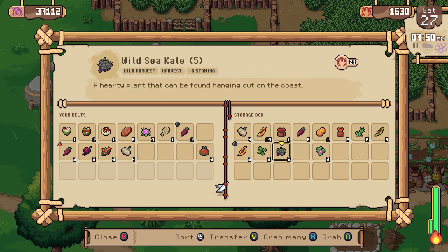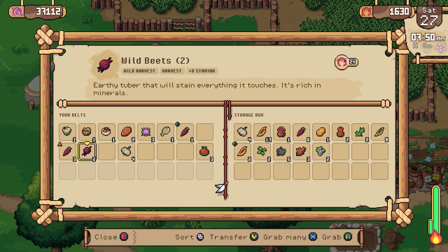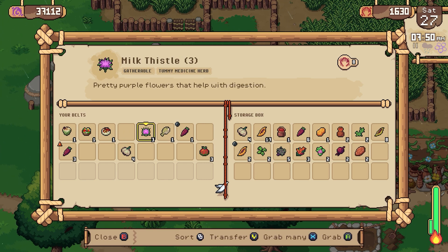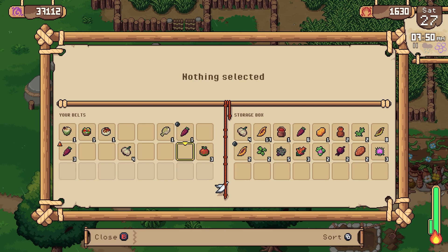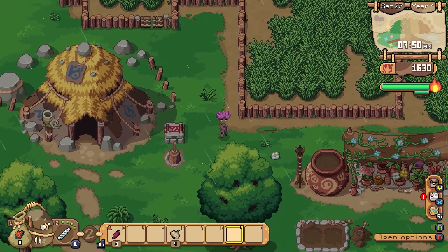I'm gonna get rid of all the good quality carrots, I don't need these. Wild garlic — I've got four. Wild quinoa, I don't have any, I'll keep that. The wild beets, I don't have any. And the wild almonds, I don't have any yet. Milk thistles — okay, that's good, it helps animals with digestion. We'll sell off the other stuff, and these I'll process but I don't really need them at this exact moment.